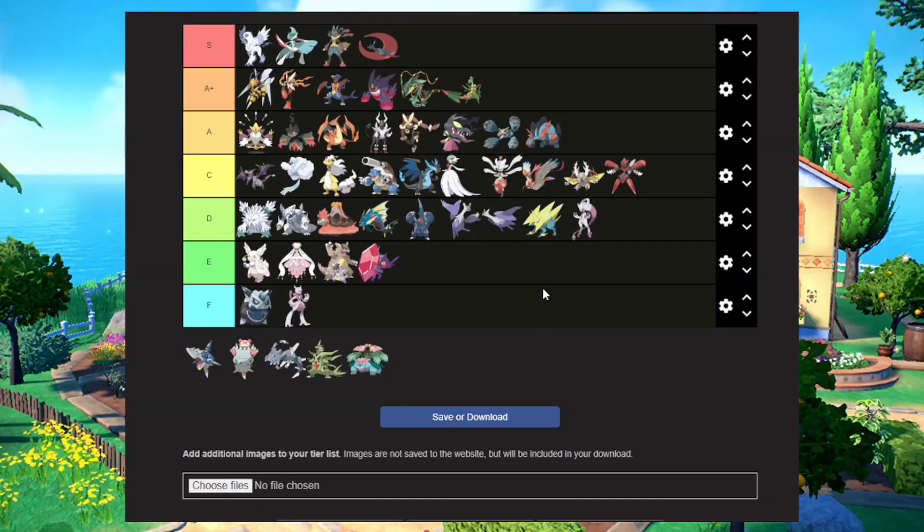I just noticed this tier list doesn't have a B tier, which is kind of weird. I guess that's what C tier could be, but it is what it is. B tier is apparently non-existent — some of these Pokemon might have gone there. I didn't even notice that till now, but we're going to continue on.